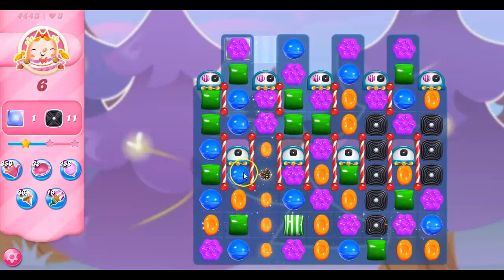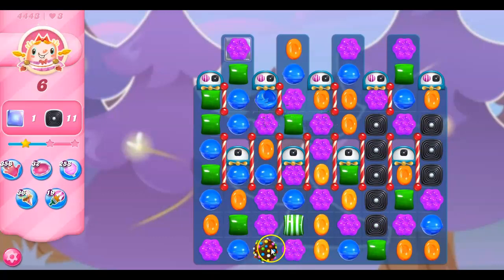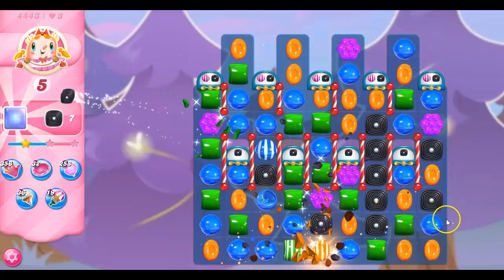I want to use one of those — I want to match it up. Here we go. Let's take out all purple from the board. It's going to remove the last jelly, and then we should get a nice flow of licorice here. I only need five — I feel much more confident now in my abilities to get this done.